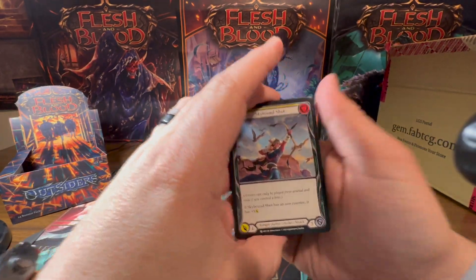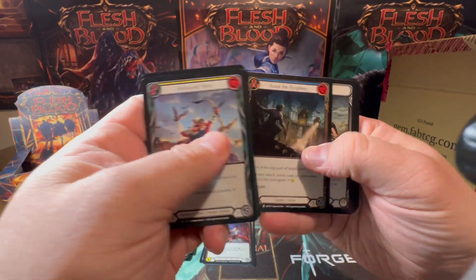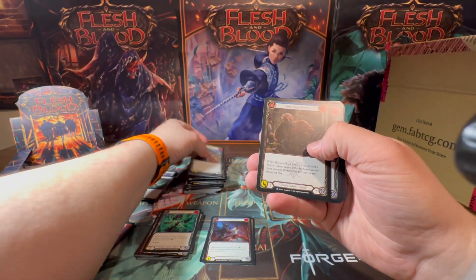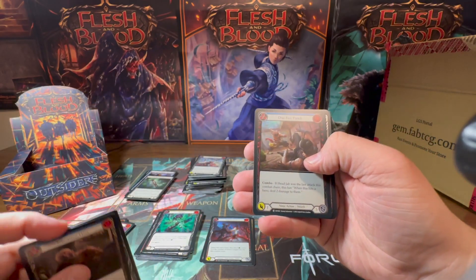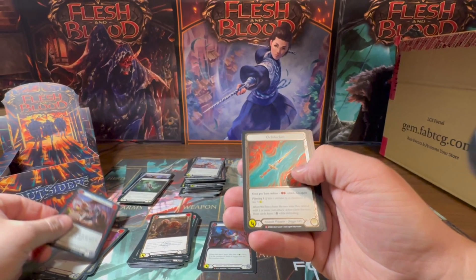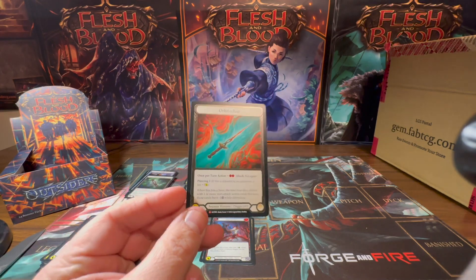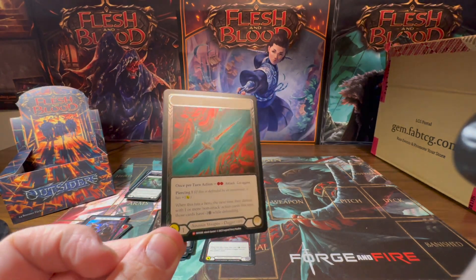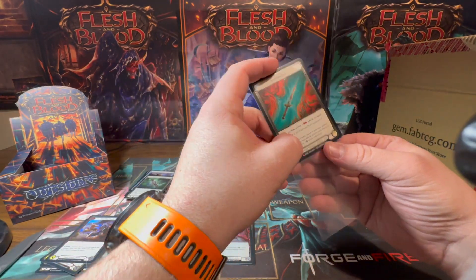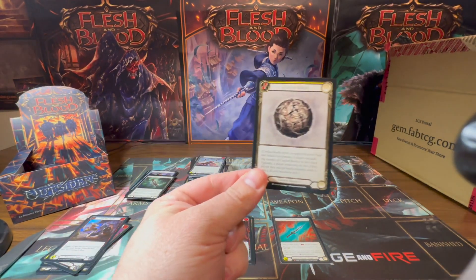Someday when our channel and our King's Table podcast — which is soon to be coming as well — when we blow up, you guys can just send us shiny commons if you don't want and we'll be fine with that. Infectious Host, Fletchy Yellow, and a One Two Punch foil — what? Okay, that was fantastic. A cool foil Orbit of Clasp.